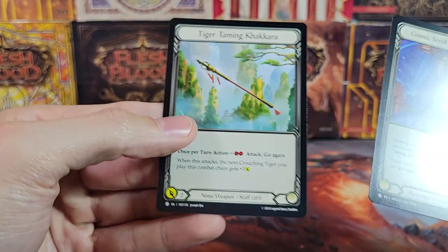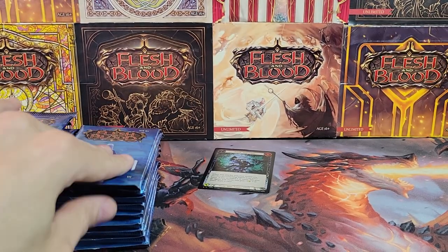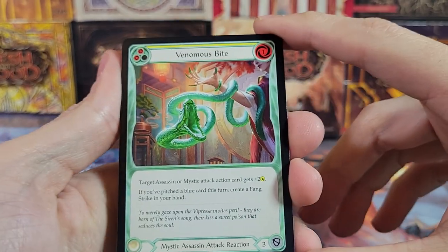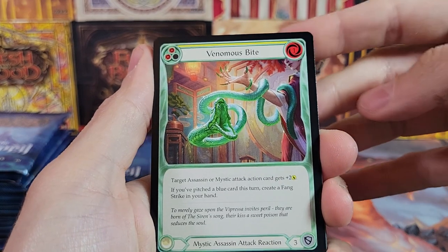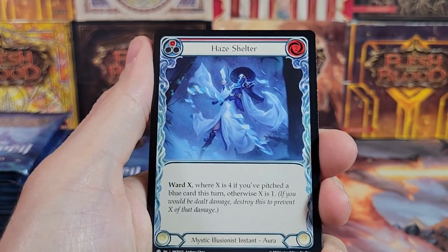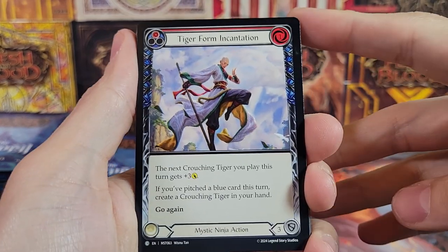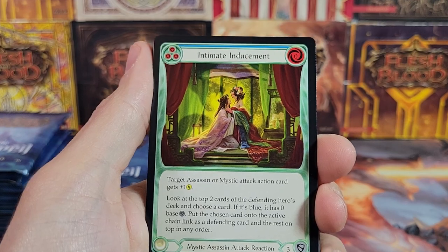This set is going to be interesting because a lot of the Mythics and things are for the new Mystic class. So it's going to be interesting — prices for this set may go quite high for some of the cards because this is the first set with the Mystic stuff. Low quantities, low supply, and possibly high demand if everyone wants to start making Mystic decks.